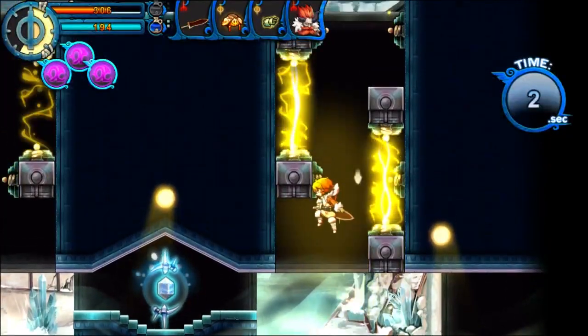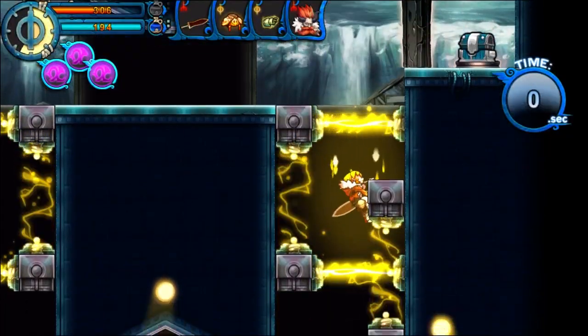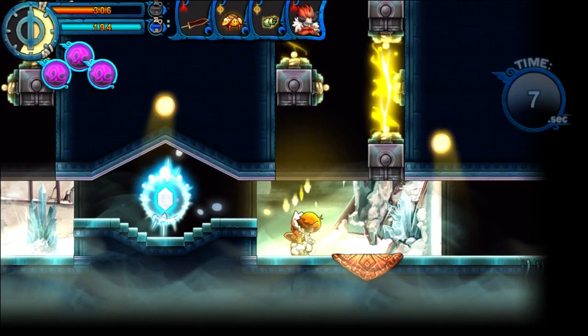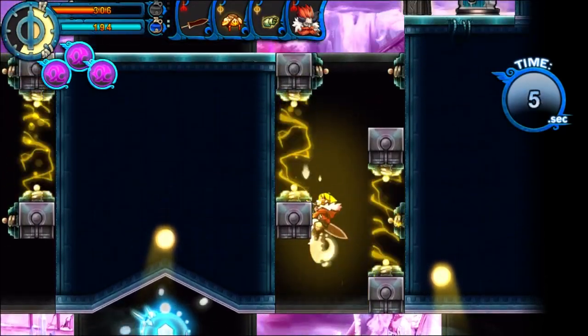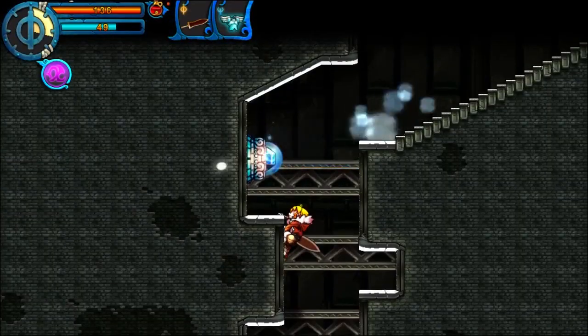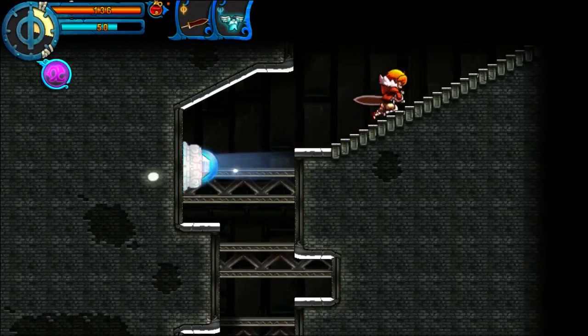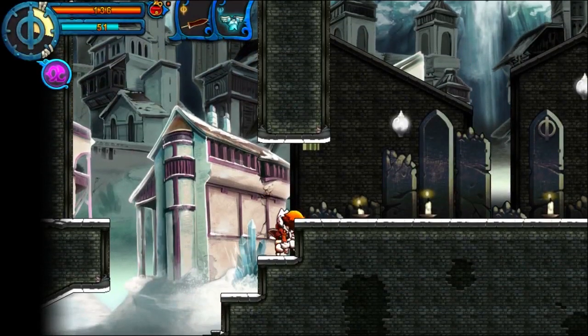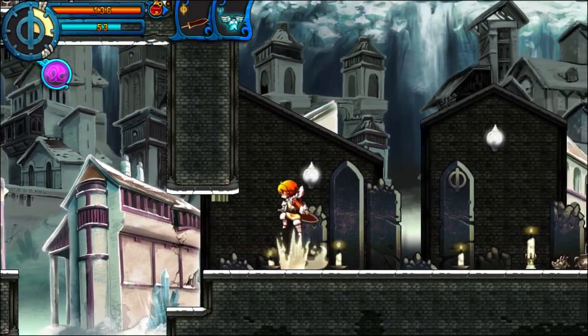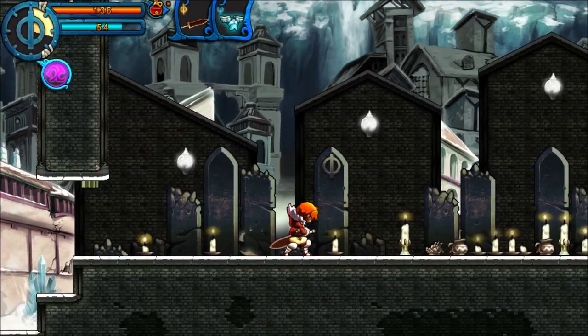Ledge climbing is probably the thing that messed me up a lot, mainly because the difference between climbing a ledge and jumping to another wall is a mere flick of the direction stick. And when you're used to holding a direction in combat, you can mess this up quite often. Most of these problems arise if you ever do optional stuff though — you rarely see this issue pop up in the main story, which is kind of relieving. The platforming is goofy, but not so much that it takes away from the enjoyment of the game.